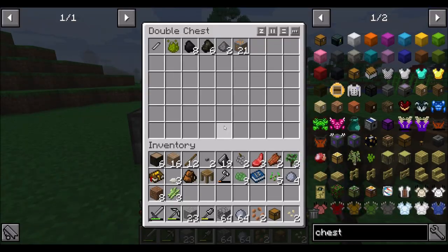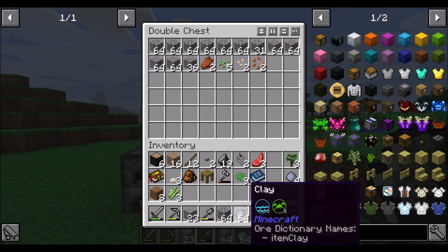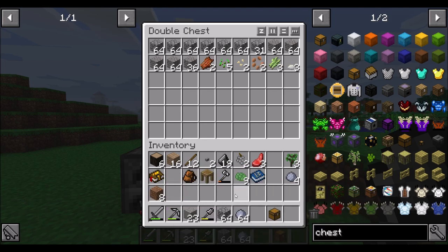I also went around and harvested a bunch of stuff. So what do I got in here junk-wise? Seeds and tomato seeds and industrial hemp seeds. Can you guess what I was harvesting?